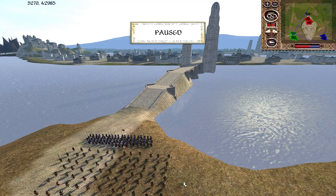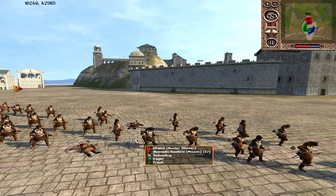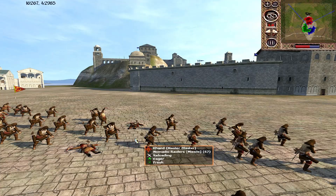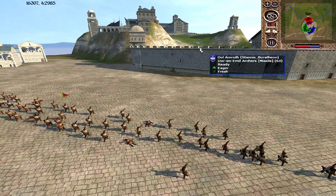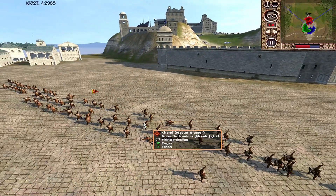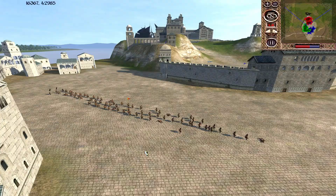I'll make a cut while the attackers move into position to assault the keep, and we'll rejoin the battle then. Naturally, the Nomadic Raiders are sent like lambs to the slaughter first, to try and absorb some of the ammunition from the Dol Amroth archers up on the walls — with mixed success. Some of the Dol Amroth archers seem to be holding their ammunition in reserve, which is a good idea.